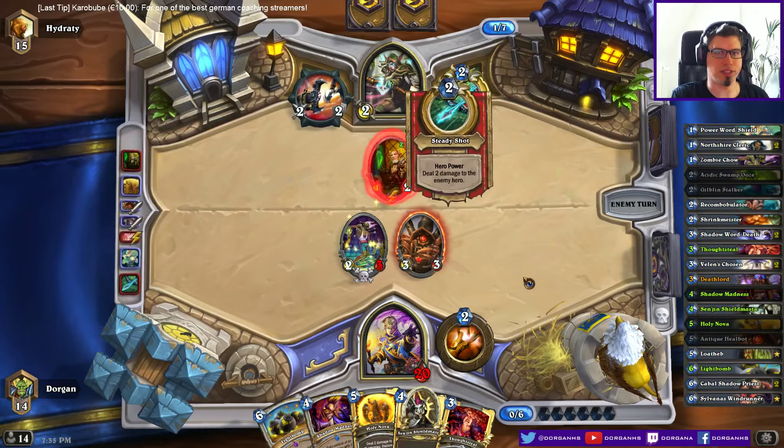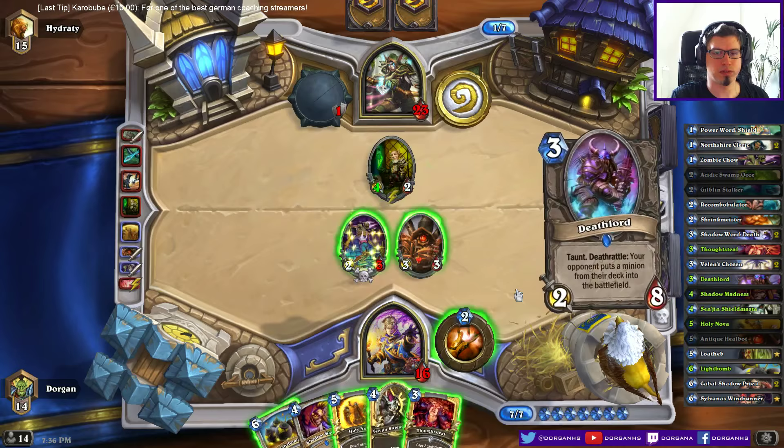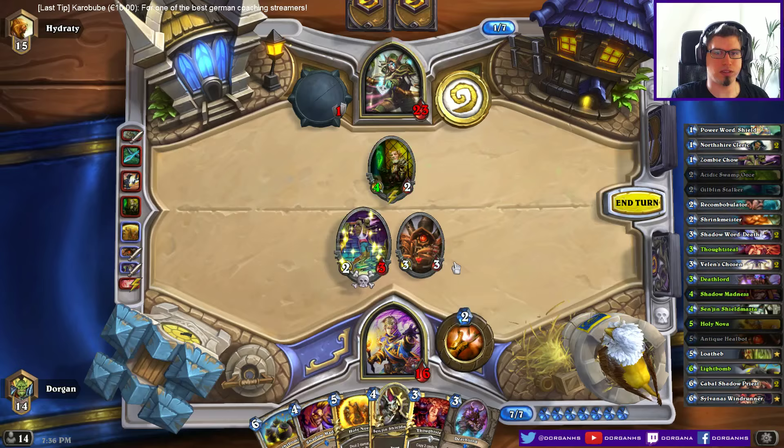Second Eaglehorn Bow — that's a little bit annoying. But I can trade my Zombie Chow. Deathlord looks pretty decent, but I think I prefer Lightwell in this situation, simply because it costs more mana and I want to heal myself. Can't play these two together — it's like an easy turn.